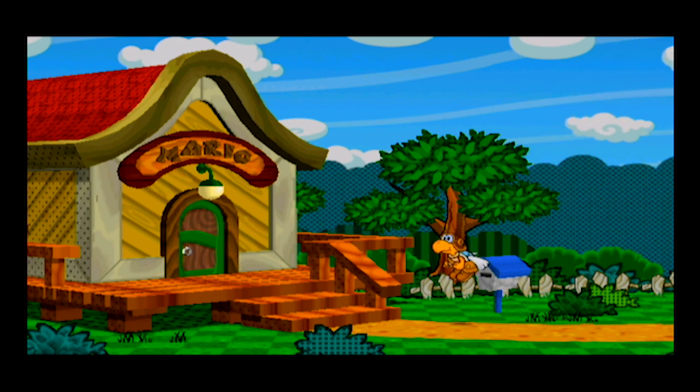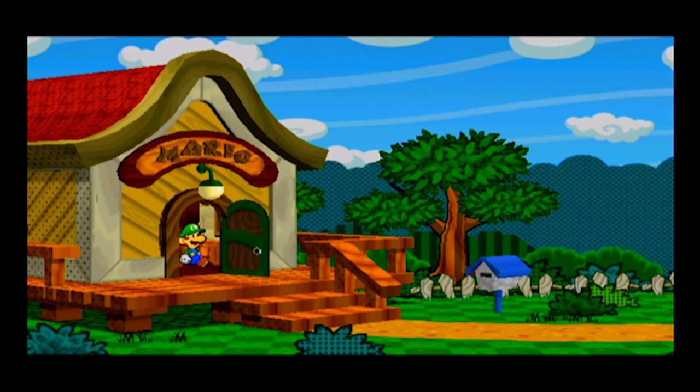It's our buddy Parrot Carry from the first game. Mail call — starts the game the exact same way as the first game.